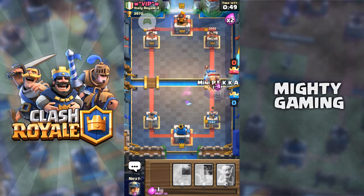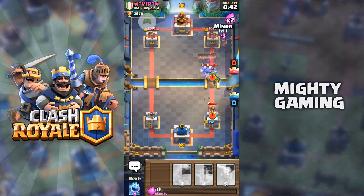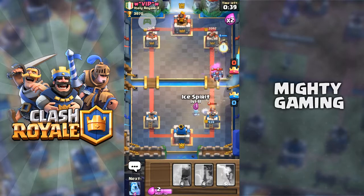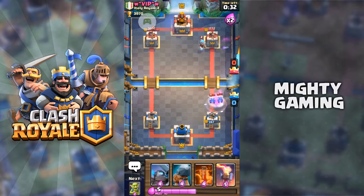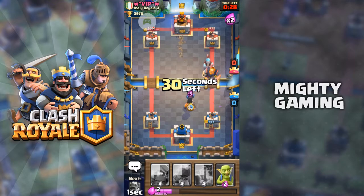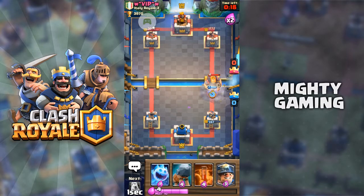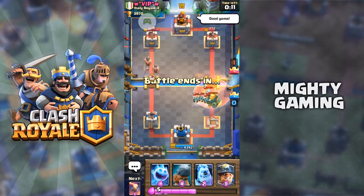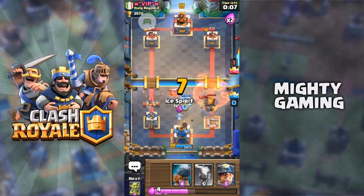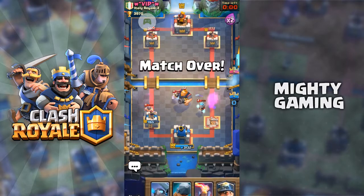I'm gonna put the Mini Pekka to deal with that Royal Giant, back it up with some Goblins. The Ice Golem is doing a really good job. The Minions get taken out completely by the tower. I'm gonna put the Royal Giant - he's gonna put the Miner just to distract. Our last two matches have been a bit unfortunate - first we had an air deck, second this Royal Giant situation. Good game - he has Elite Barbarians and Royal Giant. Yeah guys, we are gonna lose this battle.